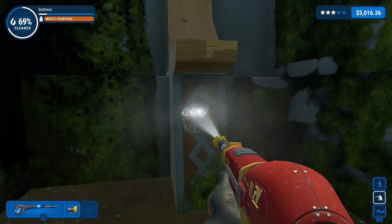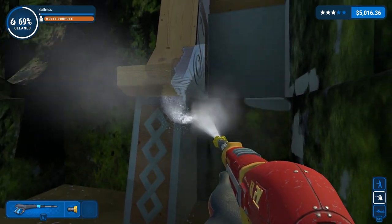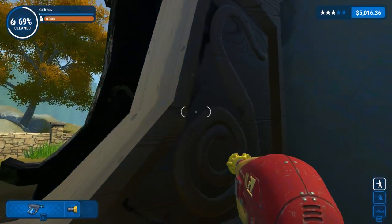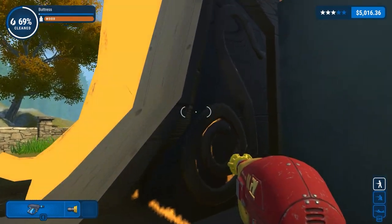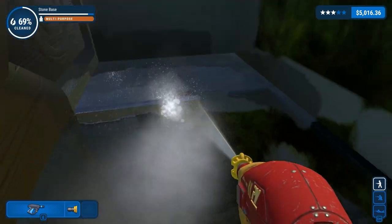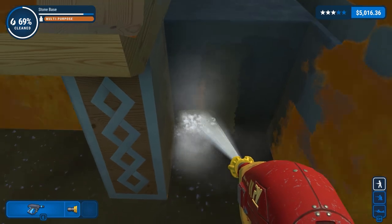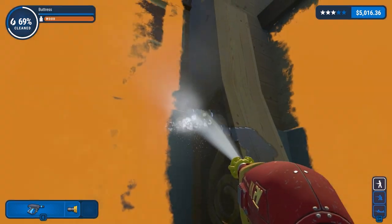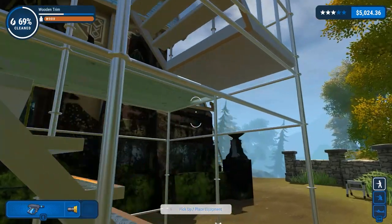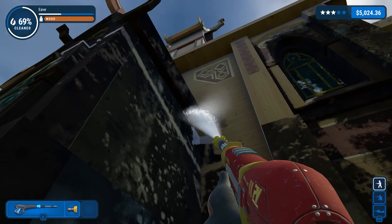So it's wood, multi-purpose, and then stone. There'll be a little section here that we'll have to do with the stubby end. In between there it's looking a bit missed — we'll clean that. Let's also clean the stone base while we're here. There's that section done. We'll finish off this side — it would be rude not to — switch over to our long extension.